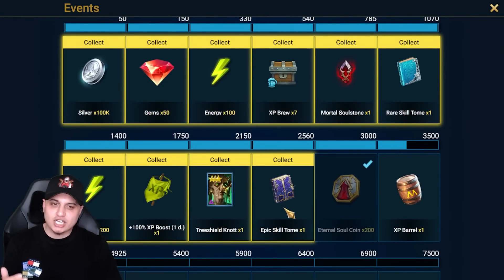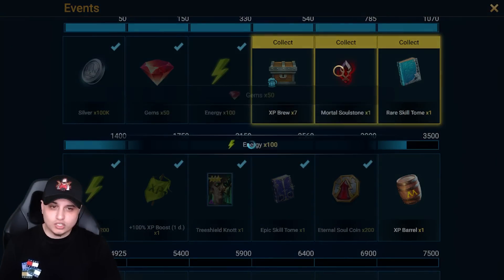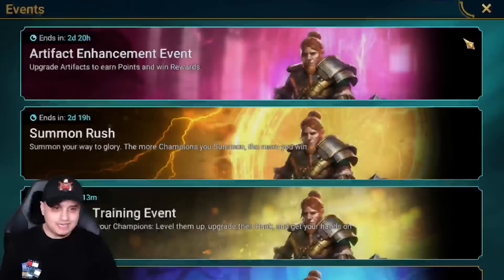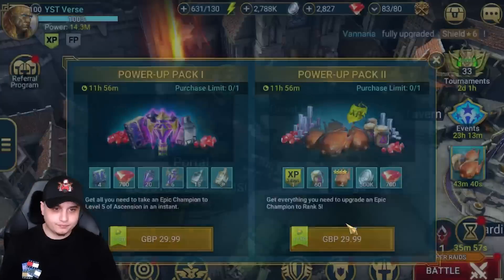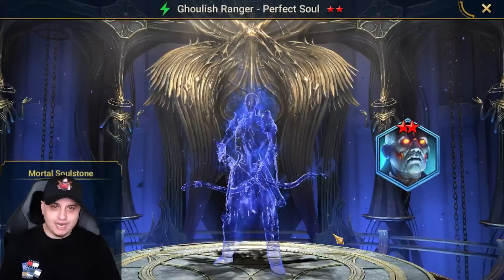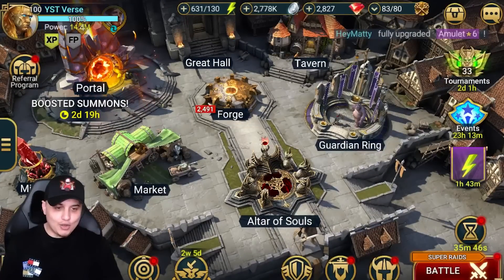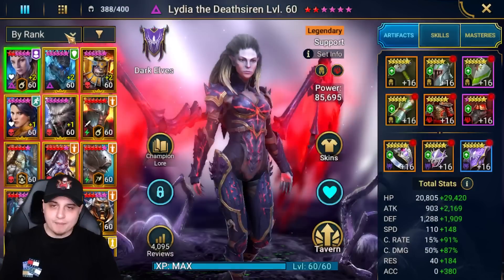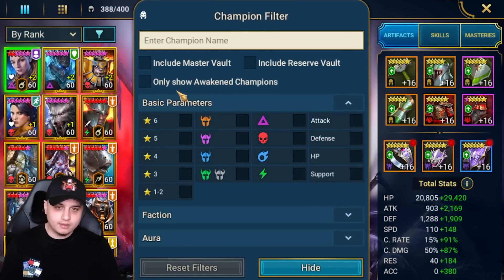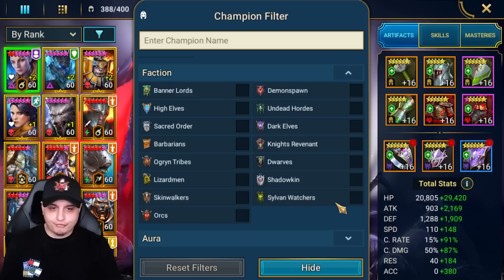For the summon rush, we're well past where we needed to be. We've got the eternal soul coins and I'm pretty close to completing the rest. There's a soul stone here as well - let's use that. We got a rare champion, a Ghoulish Ranger. Going into my champions filtered to Silver Watchers, that's where the fusion rares come from.